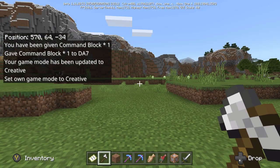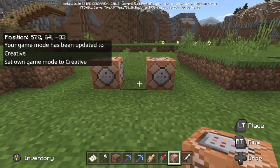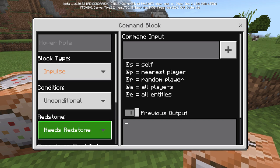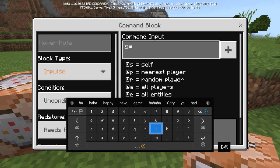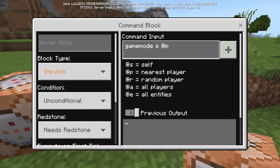That will put you in creative mode. From here all you want to do is place two command blocks. You're going to be switching between creative and survival. Come up to your first command block — just don't change any of that — and type: gamemode, make sure it's a lowercase g, gamemode space S for survival, then at P for player, and add that in.